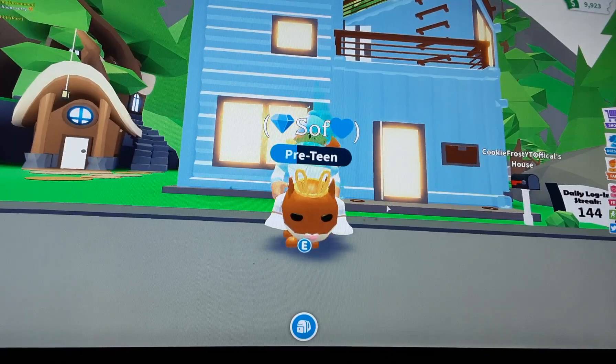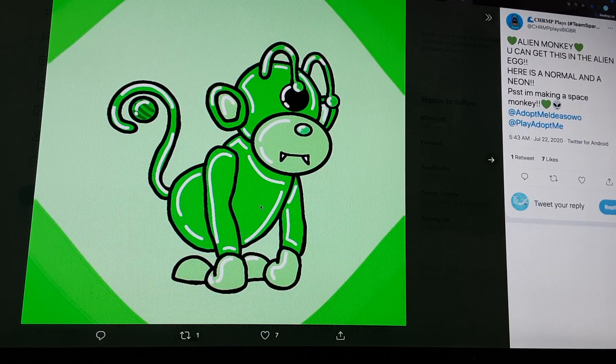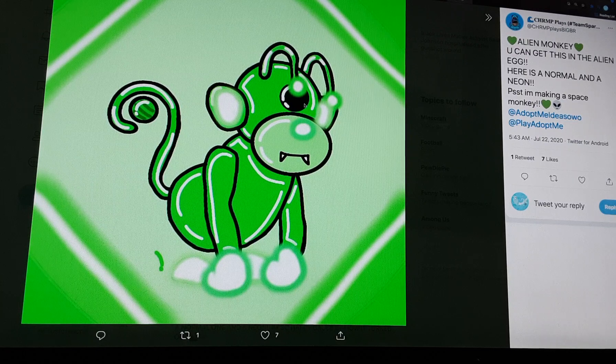Let's get into our first monkey. Here we have an alien monkey. You can only get this from an alien egg, which might be coming soon to Adopt Me. The ingredients it might need are basically spaceships and potions for it to become an alien. It has tentacles, like basic antennas. Here we have a neon version of it. The neon version looks pretty different from the original — the antenna points are shining, the ear is shining, the hands and legs are shining, and especially the nose is shining. This might be the very first new pet to come.